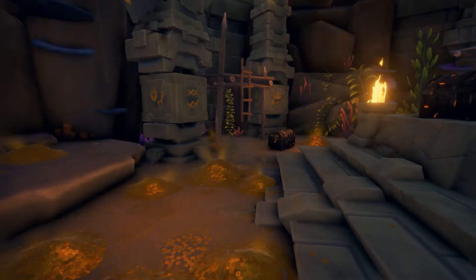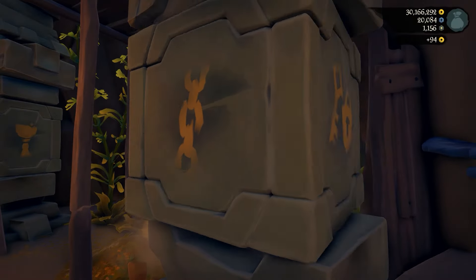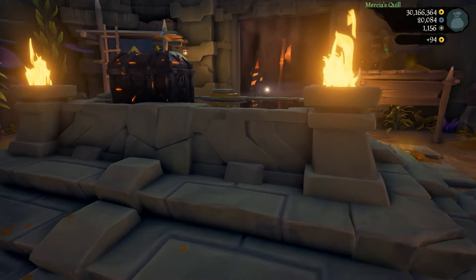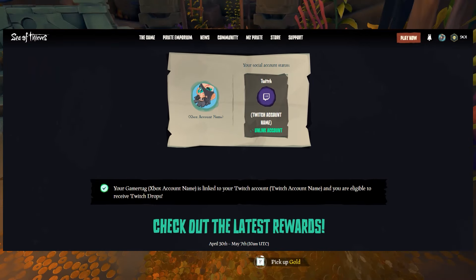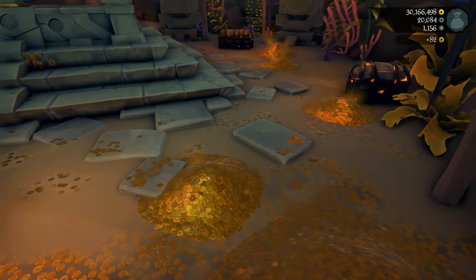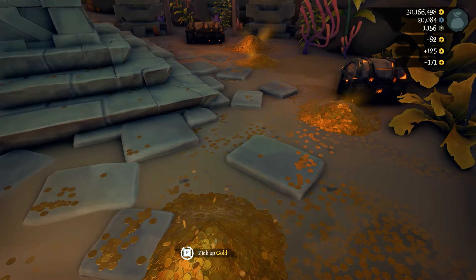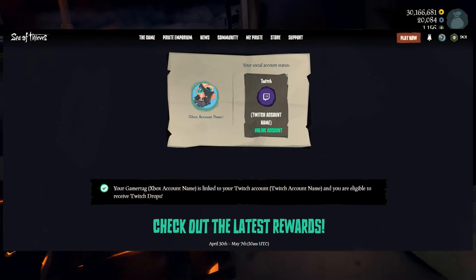It's super easy to get all these items, but first let's make sure you're all set up. You want to make sure your Sea of Thieves and Twitch accounts are linked. To do this, go to the top link in the description, scroll down until you find a Link Accounts button, click it, and follow the steps. Note that you're linking your Xbox account to your Twitch account, so if you're a PS5 player, you want to link the Xbox account that is connected to your PS5 account. Once you've done that, you should see a big banner saying you're eligible to receive Twitch Drops.